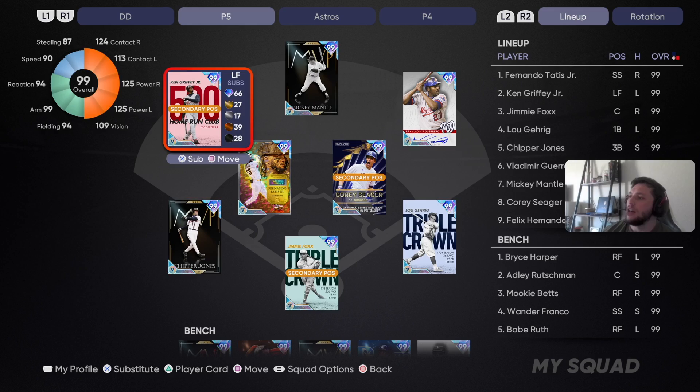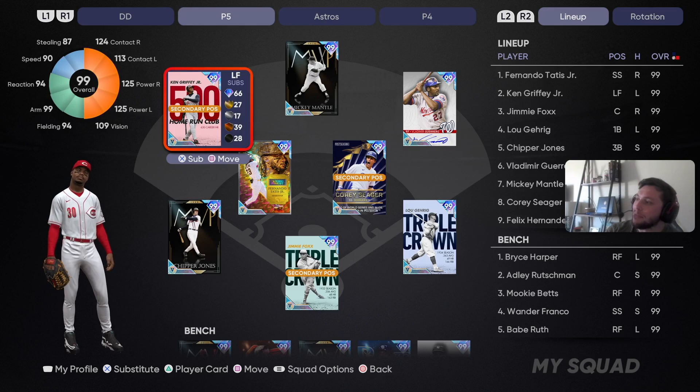Let's go over the squad real quick, but before I show you the lineup, I want to remind you guys to like the video — it helps me out a lot. Subscribe and hit that bell for post notifications. Let's go over the squad right now. Left field: Ken Griffey Jr., maxed out at 124-125 against righties, 113-125 against lefties, 90 speed, 94 fielding.